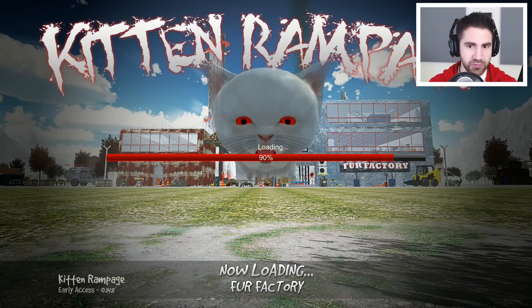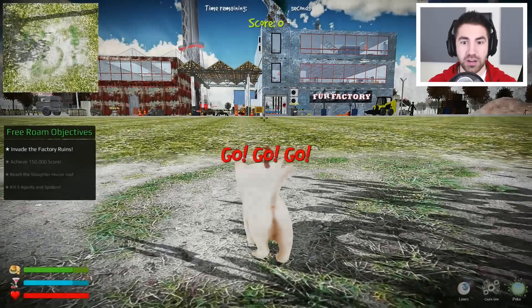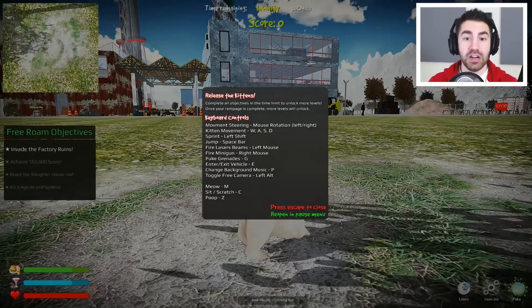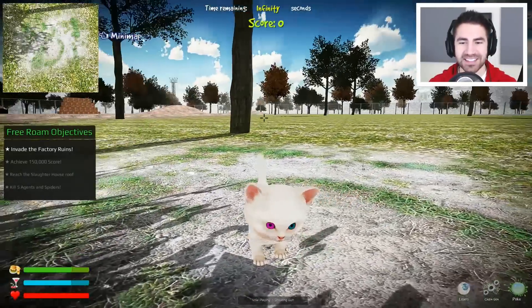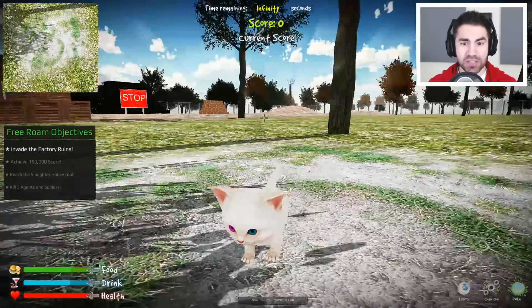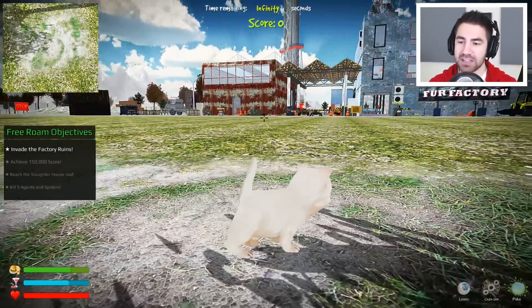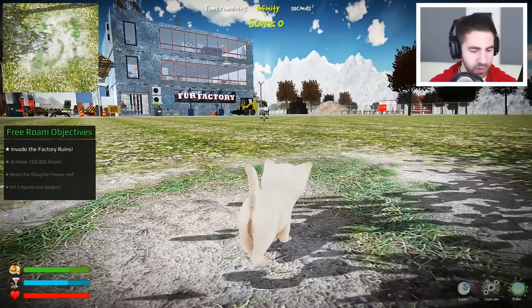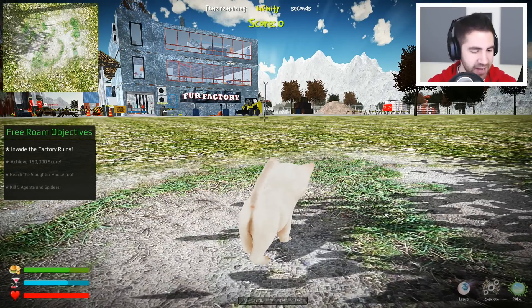Here we go, this is gonna be our first Kitten Rampage. Now loading — we're at the fur factory. Loading, three, two, one, go! Oh dude, those are spiders — I hate spiders! Release the kittens. Complete all objectives in the time limit to unlock more levels. So cute, look at little Blinky! It's sitting and scratching. Weapons and notifications are on the right. You can change the music with P. This is our kind of music.